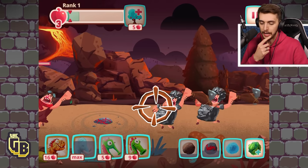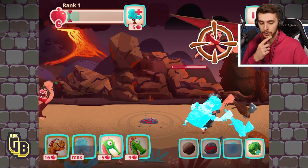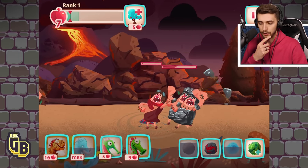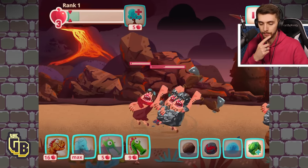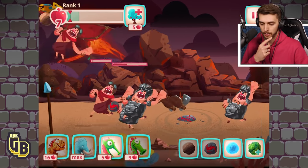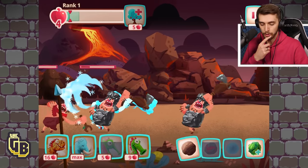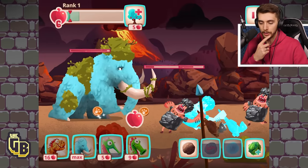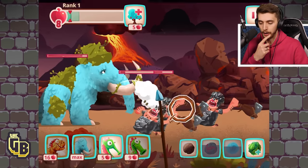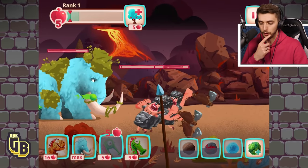Slow that guy down and keep him with the other one — all right! Let's put some shooty boys behind him. We'll do an explosion and hit that guy. More explosions, very good. Slow that down, more shoots. Mammoth is looking good, good health, it's fine. We've got a big one coming — don't need to worry.